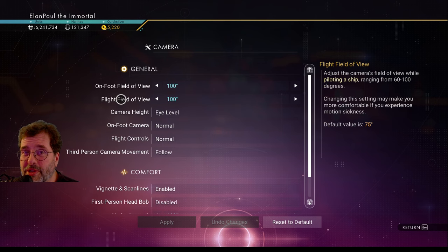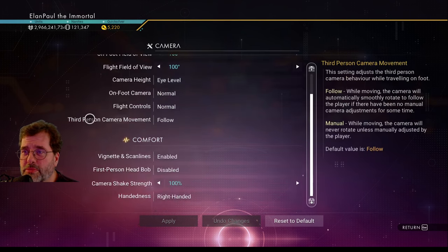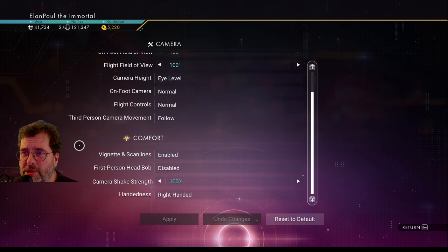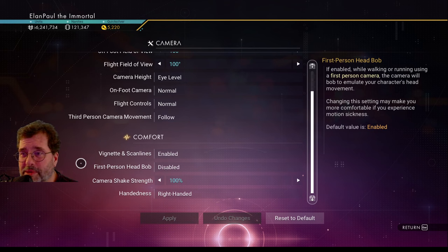On-foot camera: normal. Flight controls: normal. Third-person movement: not a problem. First-person head bob: I do not like head bobbing — I can't handle that in first person. That just isn't going to happen. I don't even do it in Minecraft.